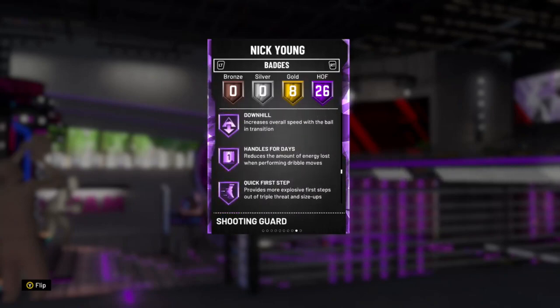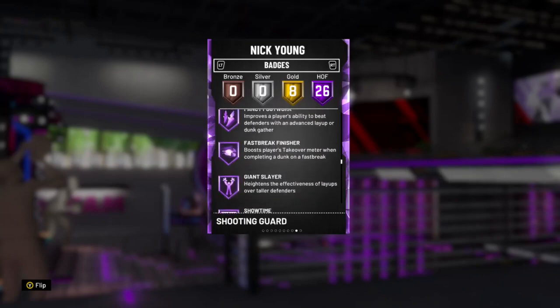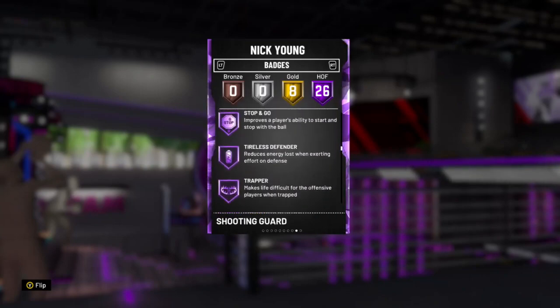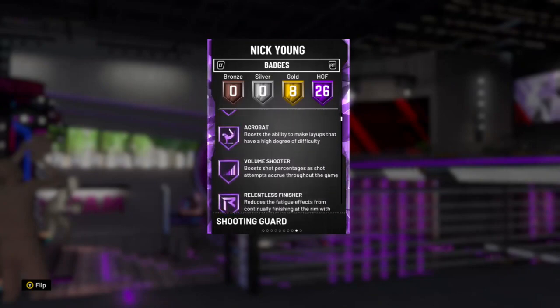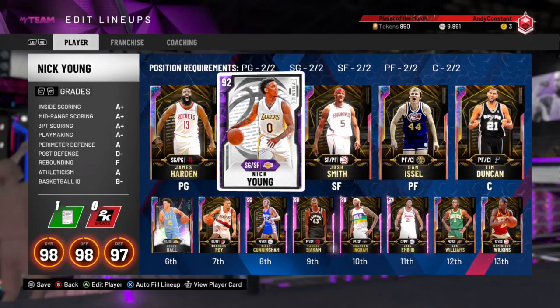Looking through his Hall of Fame badges again — he's got quick first step, downhill, some important finishing badges, clamps, range extender, green machine. Yeah, he has everything you probably need in the card.